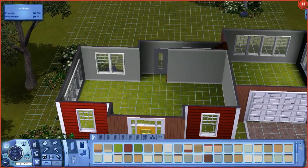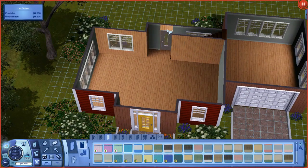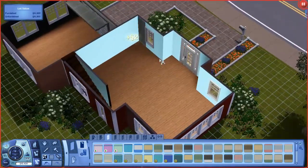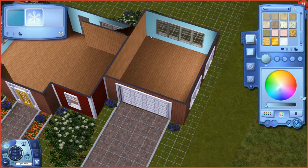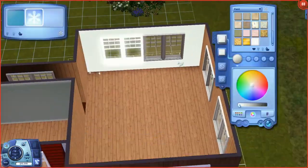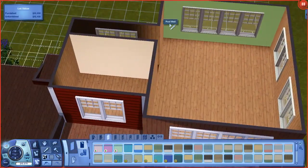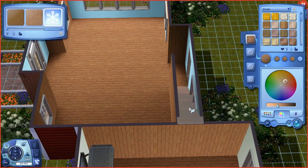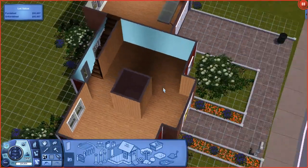I went with a yellow door because in the reference picture the door matched the wood siding, but that didn't look right here and I didn't want to make it red either. I like colorful doors, so I went with yellow. For the garage, I didn't want it to actually be a garage — I wanted it to be her studio. It has a garage door, but it's like she renovated the garage into a studio. I couldn't afford a car anyway, and in this series I'm mainly playing through the architectural design career, so there's no real need for one.